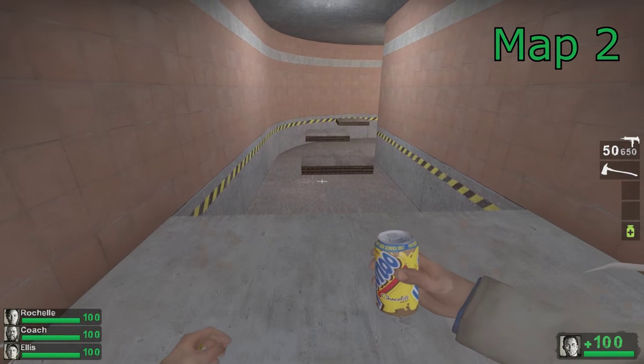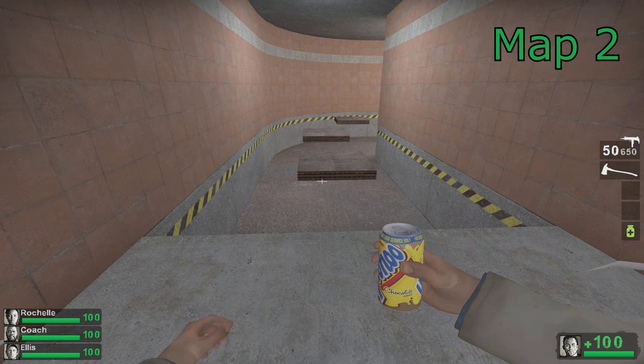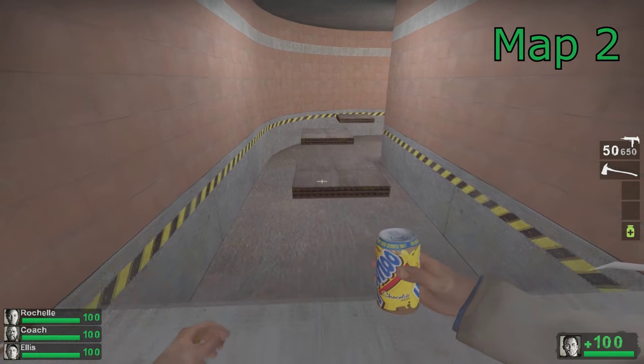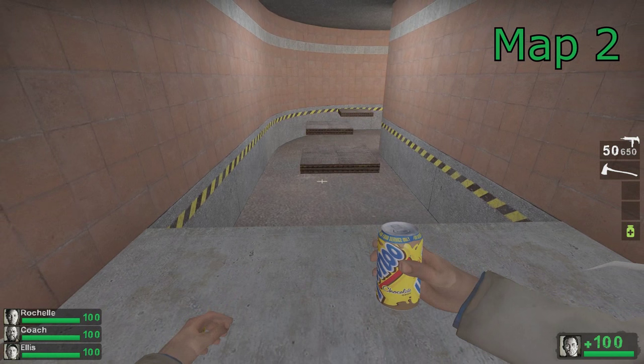This next one is different. You only have to strafe jump to the right. After I go forward, I'm literally holding D the whole time. You don't have to hold A at all.